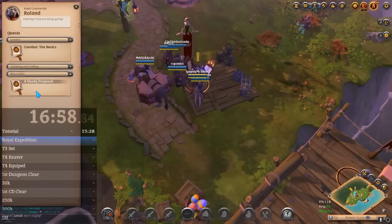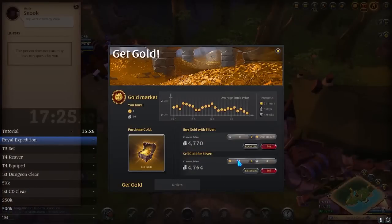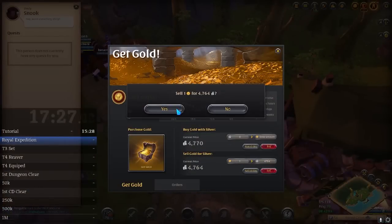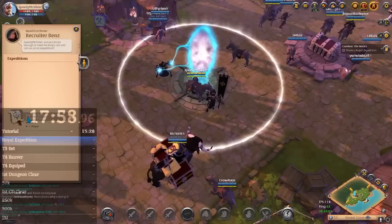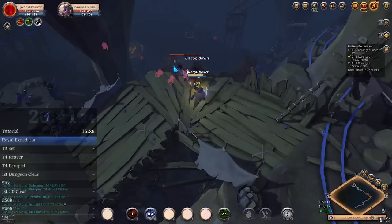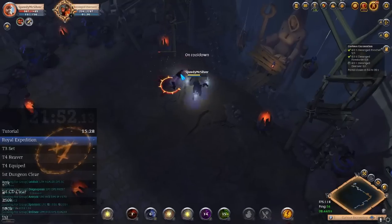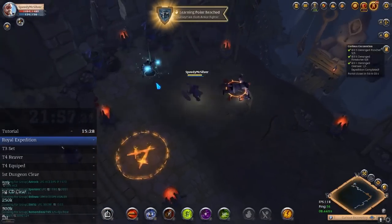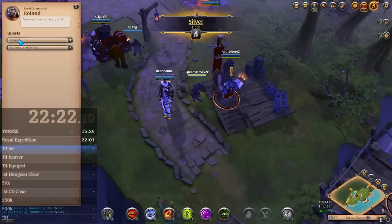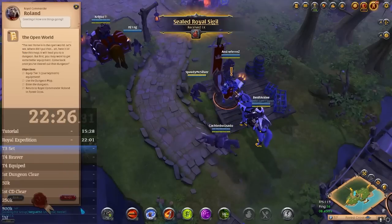Next, do the Who is this quest. You will earn one gold from this quest — sell the gold for silver. Go back to Roland and start the Combat the Basics quest. Click on the blue portal and do the expedition. You can clear the whole expedition if you want, but I'm just going to kill the mobs it tells me to. Once you kill the final boss, use the portal to return to town. Go back to Roland to turn in the quest and accept his next one. We'll be doing this quest a bit later.